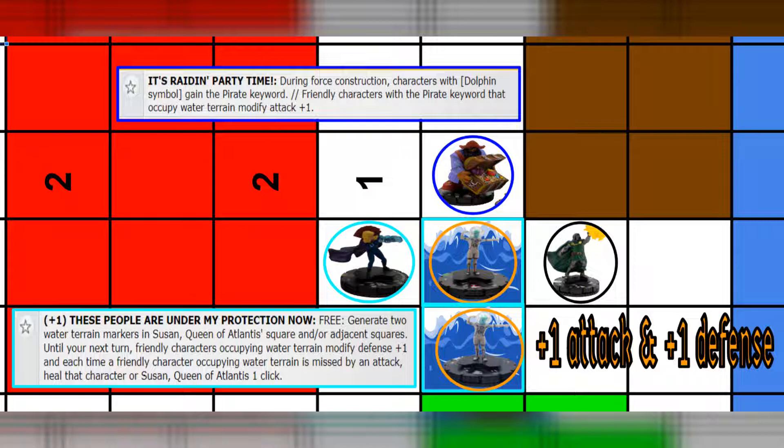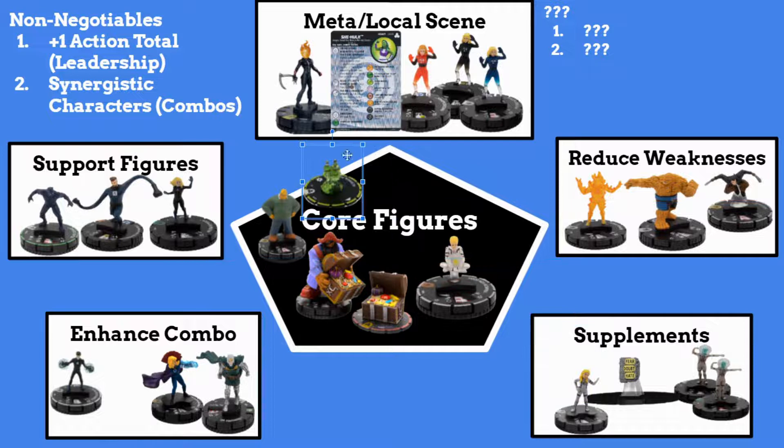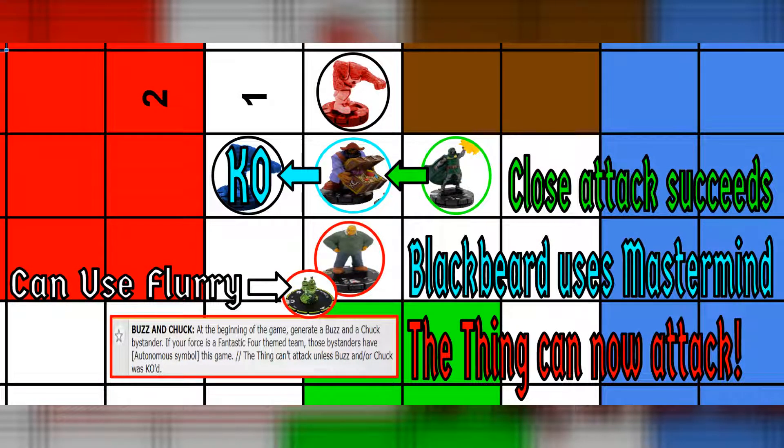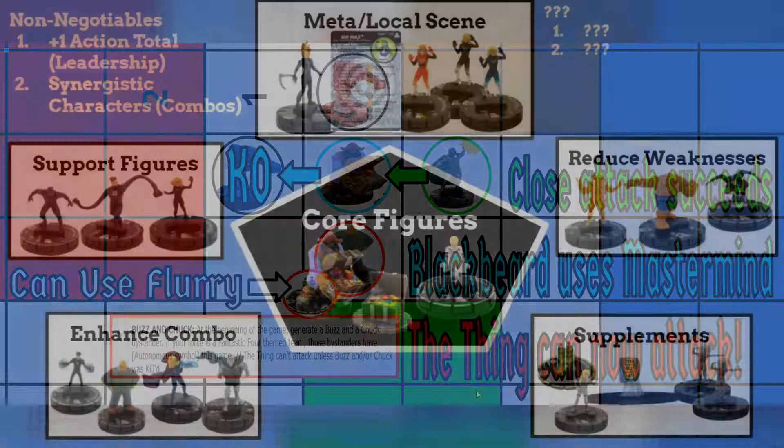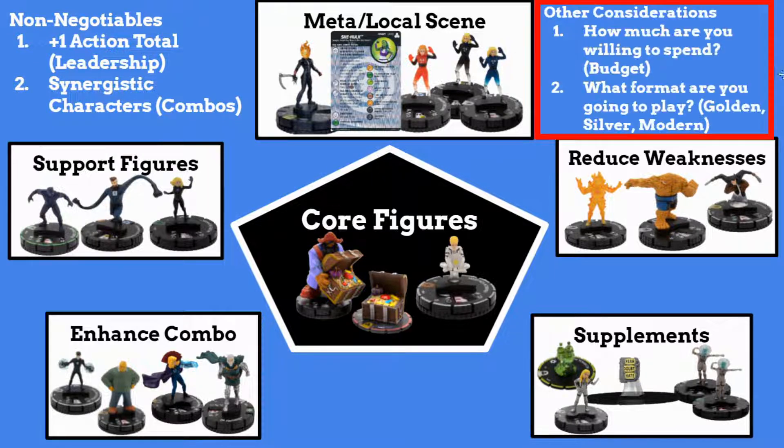How many points is that? How many points am I trying to get to? Some of these objects I left for the end because sometimes as I'm team building, I would want to equip a special object on someone like The Thing, who can have more potential with Alchemical Potion, granting him Flurry and being able to get more attacks off. As long as you have your core figures, you decide what pieces you want to add and what you're building towards.